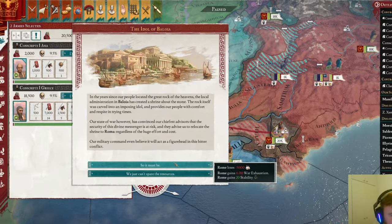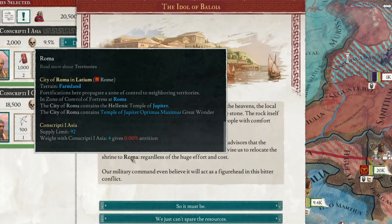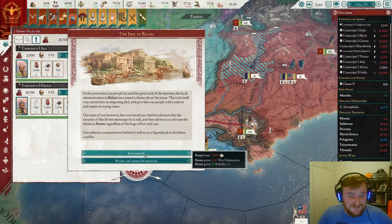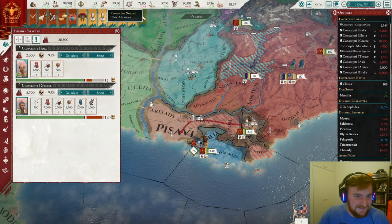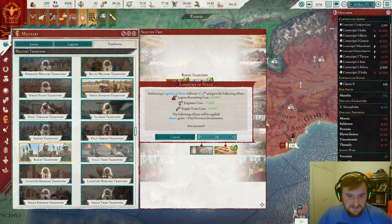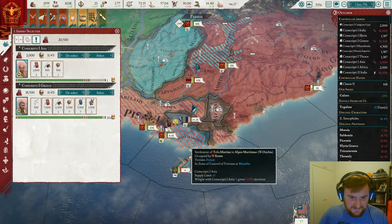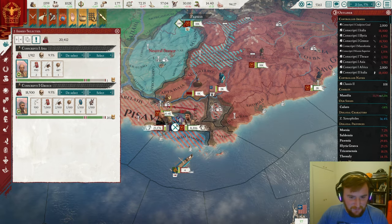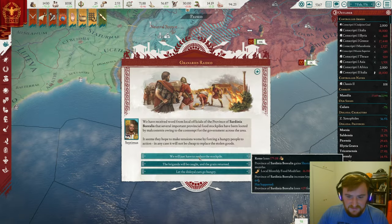We're still going on about this rock found in Beloya. In the years since our people located the Great Rock of the Heavens, the local administration has created a shrine. Our state of war has convinced our advisors that the security of this divine messenger is at risk and we must move it to Rome. That gives us 20 stability for a little bit of war exhaustion and some manpower — that is amazing. Our penultimate military tradition is done. The enemy actually managed to muster 23,000–30,000 troops — that's insane. I'm proud of them, but you can't win against us.